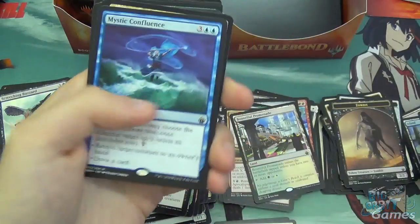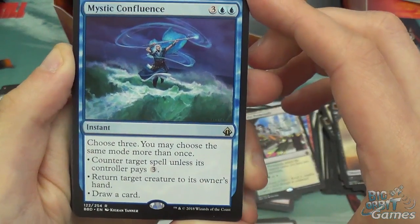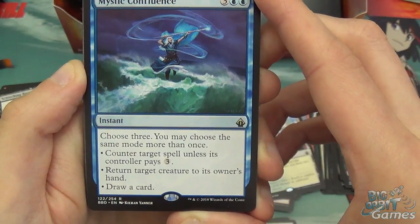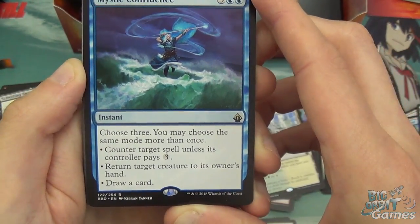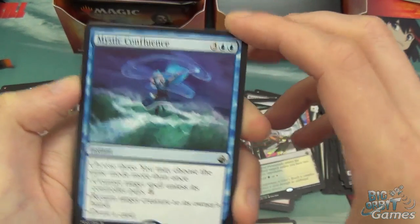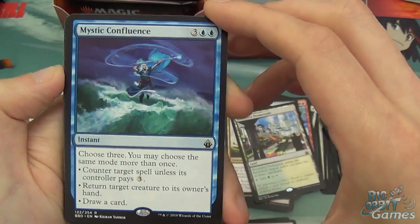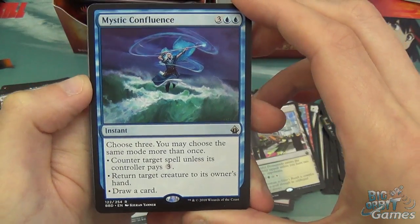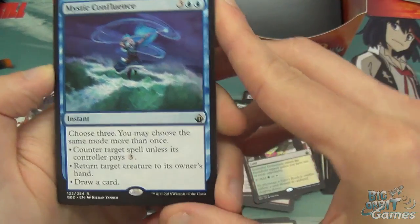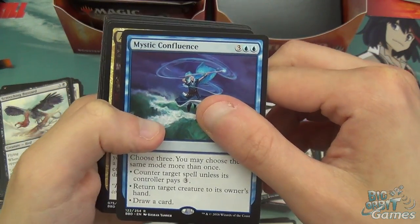Zombie, Swamp, and Mystic Confluence — five mana instant, choose three, and you may choose the same mode more than once. Counter a target spell unless its controller pays three; return target creature to its owner's hand; or draw a card. Five mana draw three isn't bad. Counter a spell and draw two is really good. Bouncing three things is also pretty good, especially if that helps you swing in for lethal. Good card just because of the flexibility, and it is a rare.